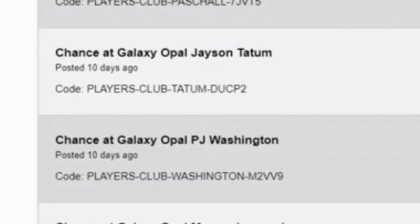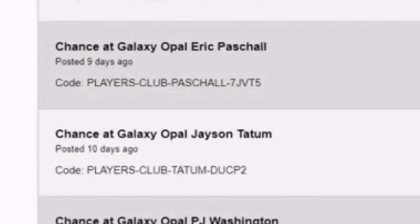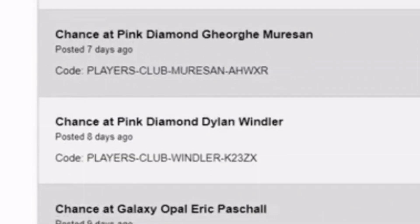There's a chance at Galaxy Opal PJ Washington with that code, and a code for Galaxy Opal Jason Tatum. Whenever I give you these codes, just expect to get the worst possible card — Jay Washington and Eric Paschal will probably be emeralds, so expect amethyst or lower. Speaking of Eric Paschal, that code gives you a shot at Galaxy Opal Eric Paschal. Pink Diamond Dylan Windler — I've never even heard of this guy — put that code in for a shot at his pink diamond. Put that code in for a shot at Pink Diamond George Niang or an Amethyst George Niang.